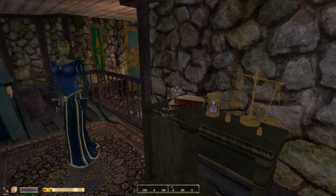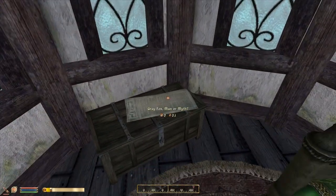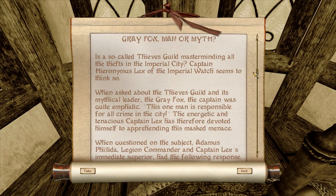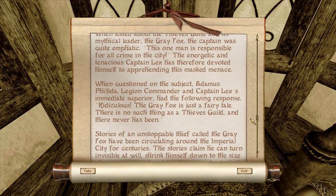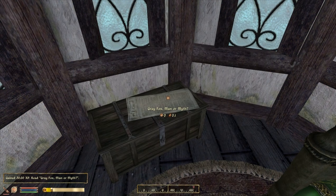Now we can sell off these as well, but I'm actually going to skip ahead since who really wants to see a bunch of buying and selling. The Gray Fox — Manor Myth. I won't read the whole pamphlet, but the gist is that there's some debate as to whether a thieves' guild actually exists, and whether or not it's led by a mysterious man calling himself the Gray Fox, who is supposed to be several hundred years old and impossible to catch. That will come into play for us later when we join the thieves' guild, but for now there's just something to ponder.